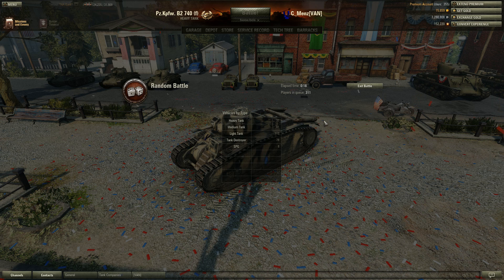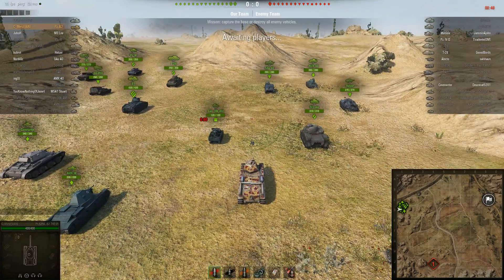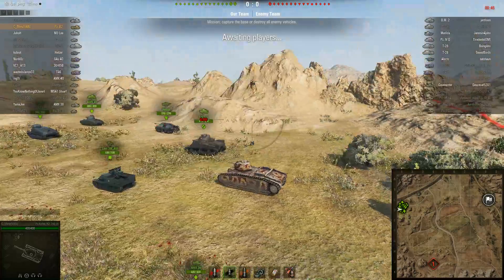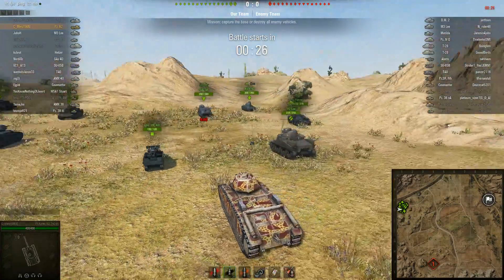Being a tier 4 premium, it does have preferential matchmaking. You will only see tier 4 tanks, which is pretty nice, and kind of need it because the gun on it is a tier 2 gun. Basically your penetration is right around 55 for the AP shell, and you bump it up to 90mm for the APCR. The APCR is cheap enough to where you can pretty much fire it, and as long as you do a decent amount of damage, you're not really going to lose any credits, because you do make quite a lot of credits for a tier 4 premium in this thing.